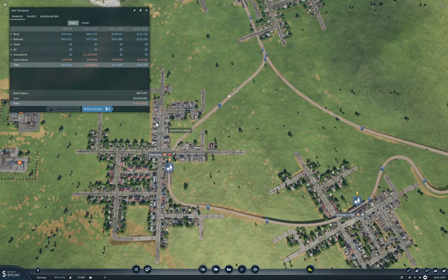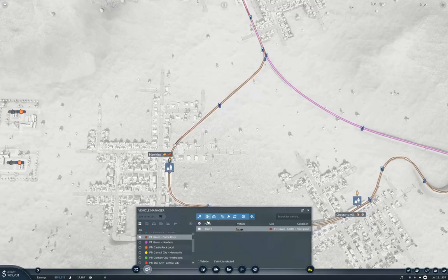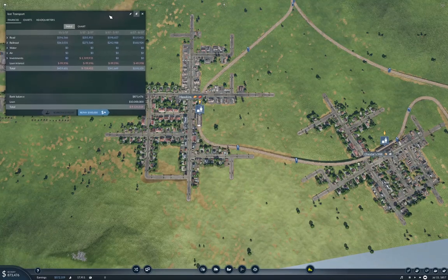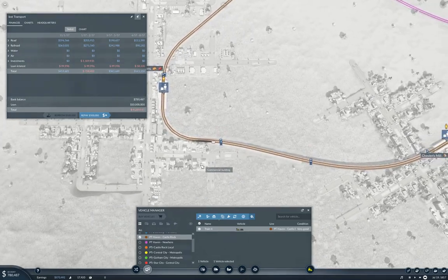We definitely need another train on there once we can actually pay for it. When we get up to another 1.1 million, we can chuck another train at it. We've got 71 waiting — we definitely need another train. We'll call up the manage vehicles thing, and when we have enough cash, we can duplicate train number four and have more passengers traveling — that would give us slightly better income.